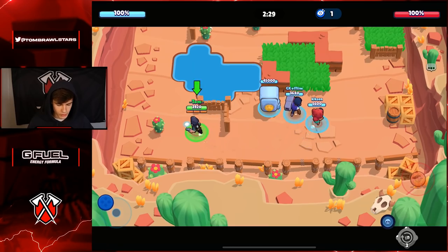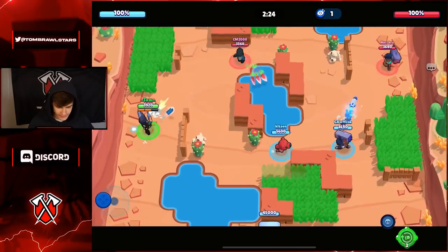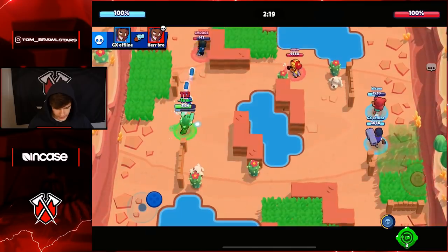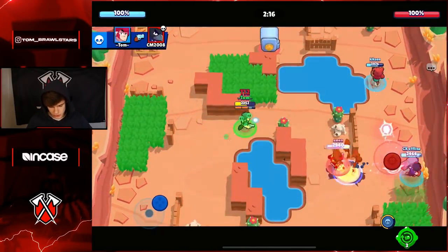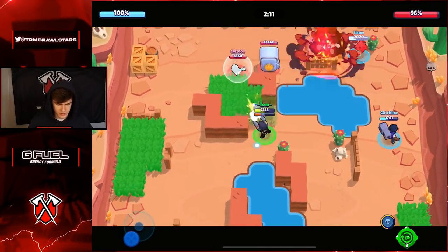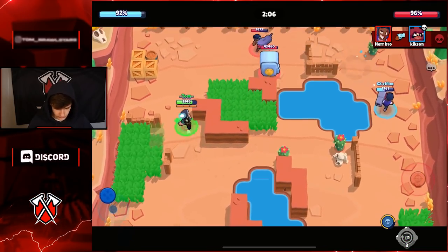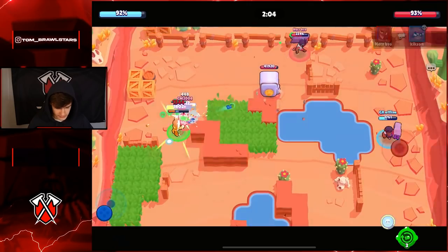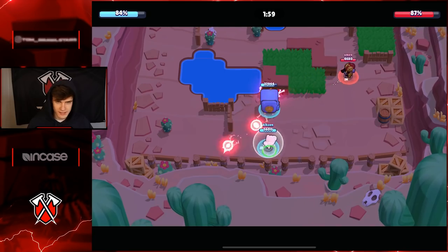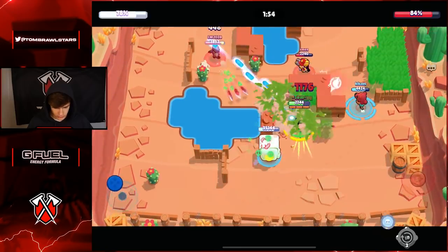The gadget gives you two ammo. We should have gone on the right here because we want to be attacking the safe and can't get a good angle from this side. We need to be on the right really. Going to pinch this Jesse - it's not really the end of the world if we leave a Jesse on our safe because Jesse just doesn't do that much damage. You always want to have a 3v2 on the enemy safe if you can, as long as you haven't left something like a Spike with ridiculously high damage on your safe.